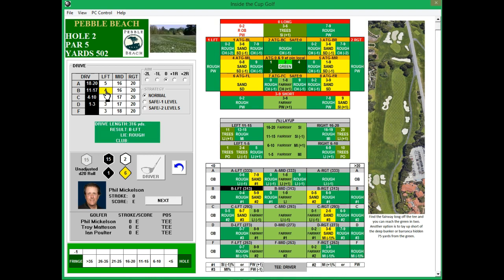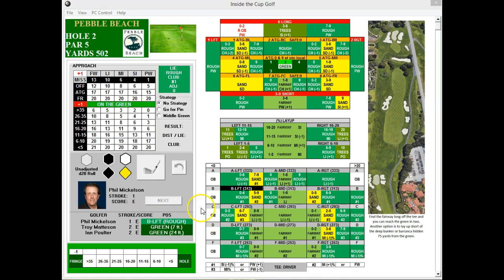Double-checking our settings — actually it's not in the sand. I was looking at the yellow six there, but that wasn't the one to read. So he's going to be in the B rough left. Not too bad — I'm sure he can get out of that. Looks like Mattson will be going for an eagle putt from seven feet, so a very good chance that Mattson could pull ahead here with an eagle. Poulter will have an eagle putt of 24 feet. So Phil will need a good shot if he's going to stay up with his group mates.